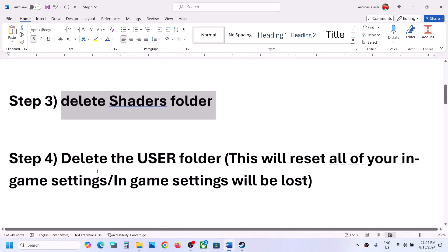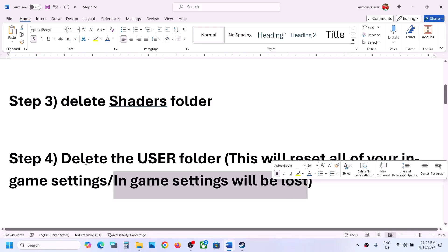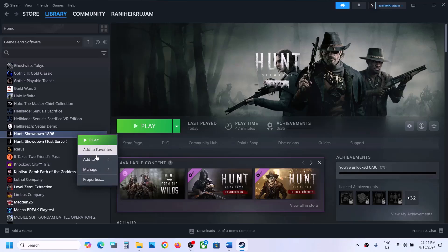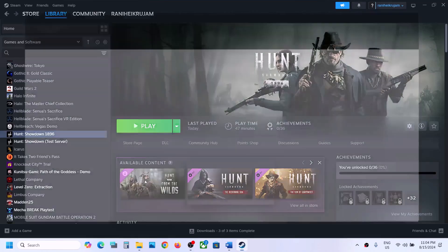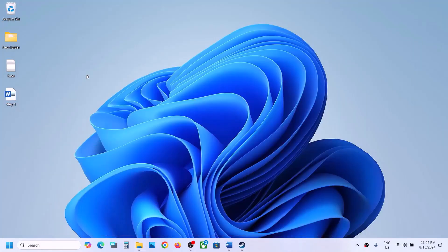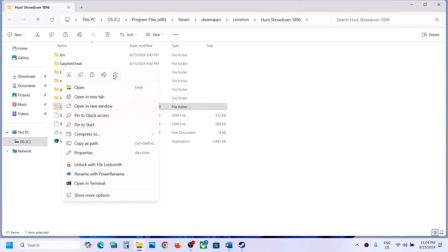If still not working, the next step is to delete the User folder. Note that deleting the User folder will reset all your in-game settings, so all settings will be lost. If you agree, right-click the game, select Manage, Browse Local Files, create a backup of the folder if you want, then right-click and delete it. Then launch the game and check.